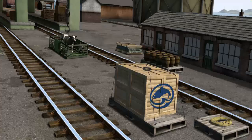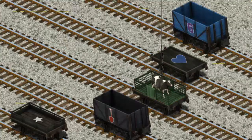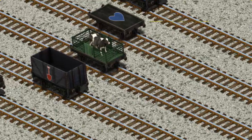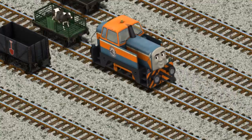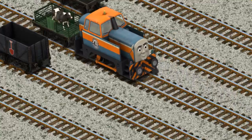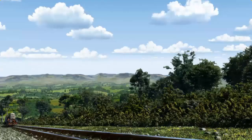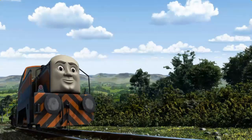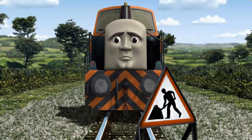Let's lift and load. Now the cargo must be loaded. Den set out for Farmer McCall's Farm. Suddenly Den had to stop because of track repairs. He needed to go a different way.